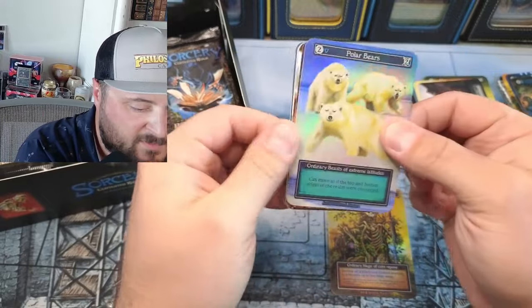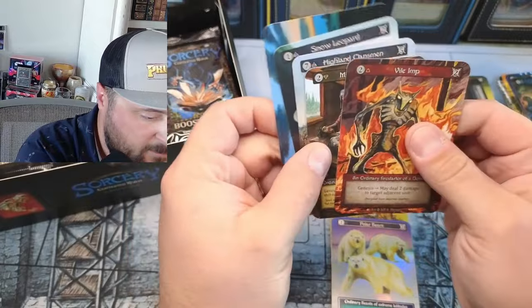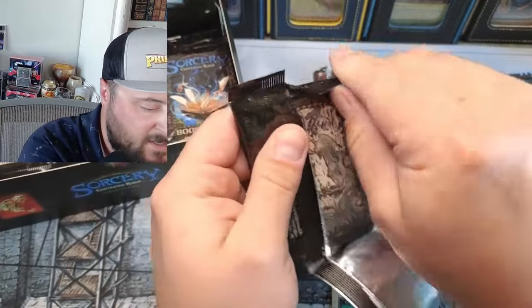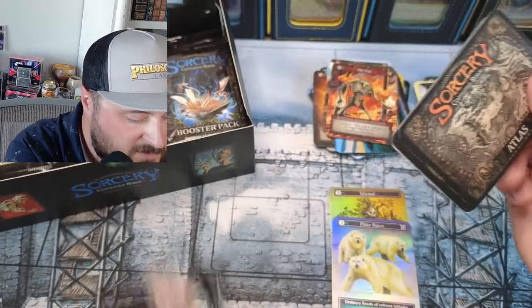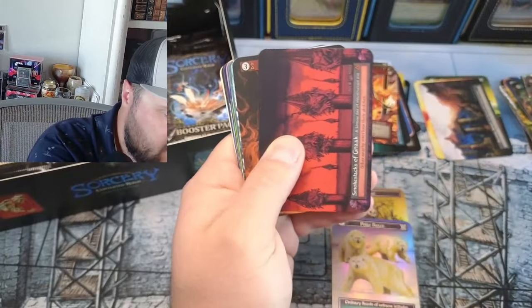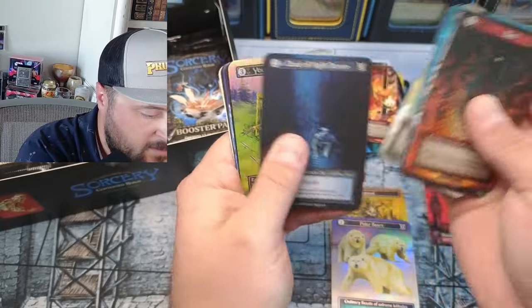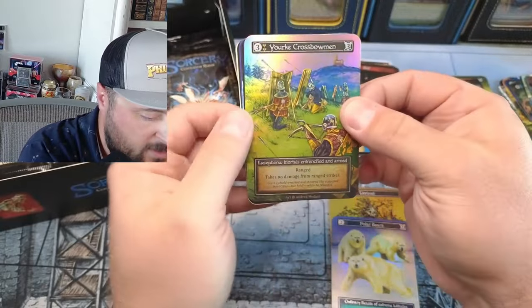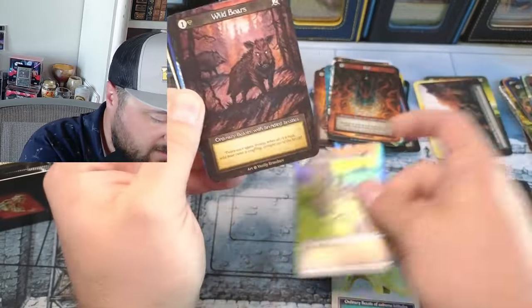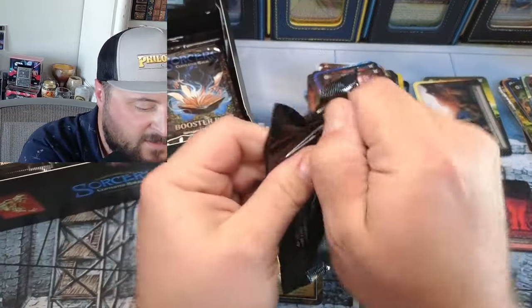Polar bears — what did I tell you guys about those polar bears? Keep an eye on those. Arthurian Legends is coming — keep an eye because they get a lot of those castles and things going in your back row. Oh man, another foil! With Smokestacks — I think I actually need this one. Excellent — Crossbowman, nice. Takes no damage from ranged strikes. Smokestacks — another excellent pull.